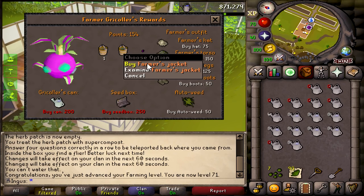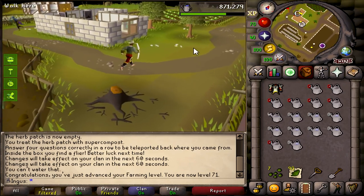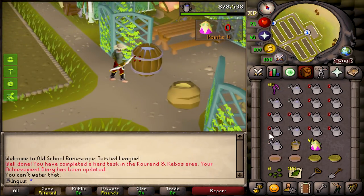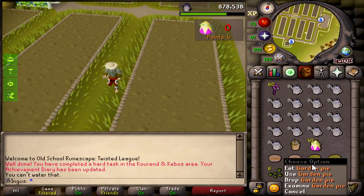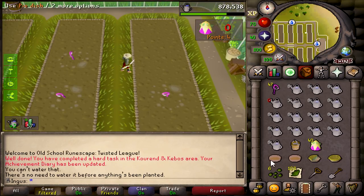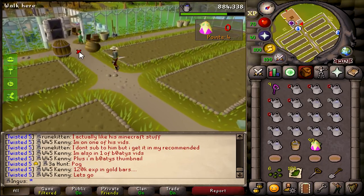Looks like we got two more games. I might make some garden pies real quick. I don't know if this is going to work because I usually run out of the garden pie boost while I'm finishing up the first round of planting, so you have to eat another pie. That means I'm not going to have enough pies for the whole round. That was an epic fail — what a big waste of time.